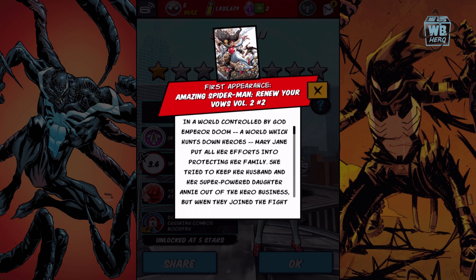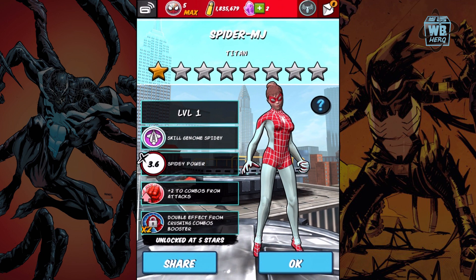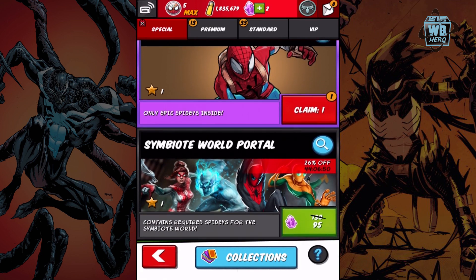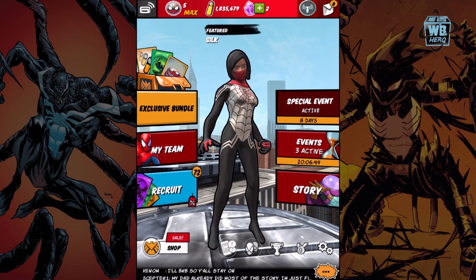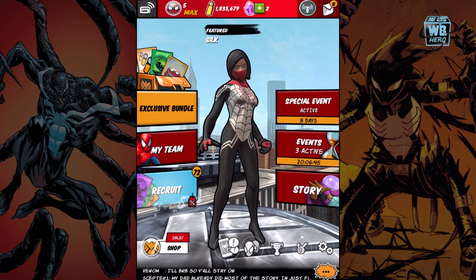This is Renew Your Vows, volume number two. It's set in a world controlled by God Emperor Doom — a world which hunts down heroes. Mary Jane put all of her efforts into protecting her family; she tried to keep her husband and her superpowered daughter Annie out of the hero business. I already looked at her stats, but I'm happy we got her because now we can move on.